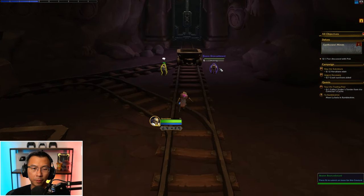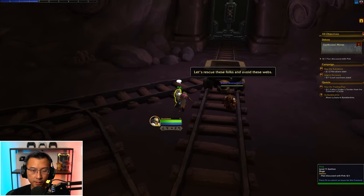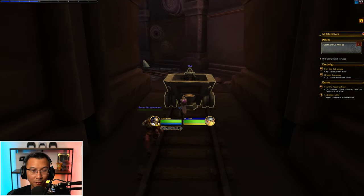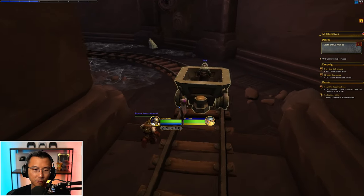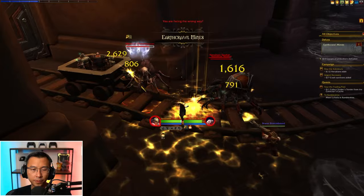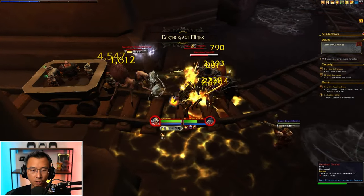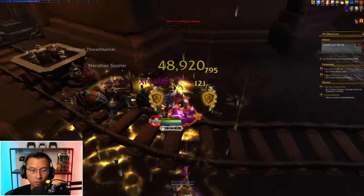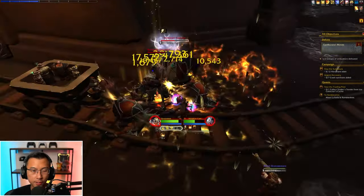We have Bran Bronzebeard, my companion, waiting for me. Let's get this started. We're delving here — I'm actually walking pretty fast compared to his pace. You've got to free these people. This is level 2, and it's still generally really manageable. As you do more of these, you get more gear and you get more rewards.